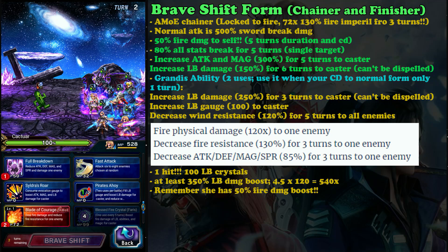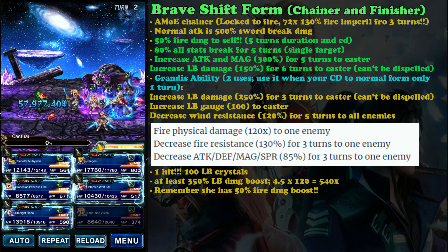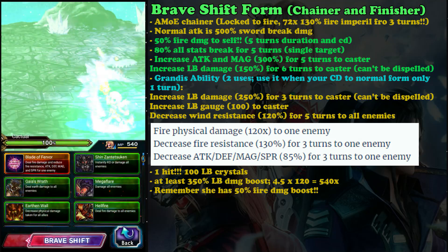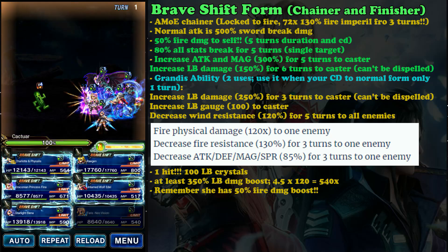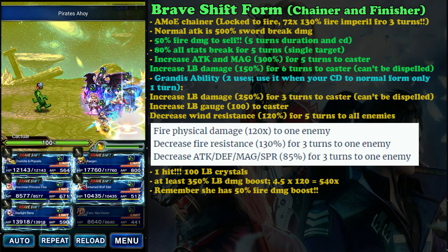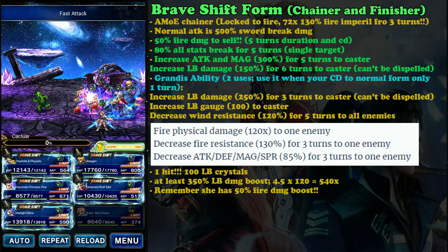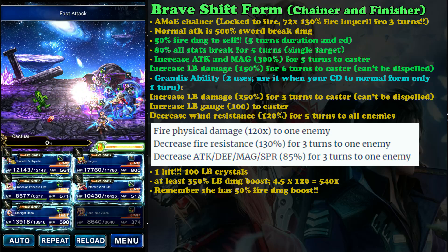For Ferris, on the first turn you change into Bravery form you cannot use your Granice ability, because by the time you can revert to normal form, your limit burst damage buff will already be gone. You need to wait one or two turns until your Bravery shift cooldown is only one turn remaining, then use Granice — so you can unleash your limit burst on about the fourth turn. This is kind of annoying compared to Terra, who can do it on the second turn.